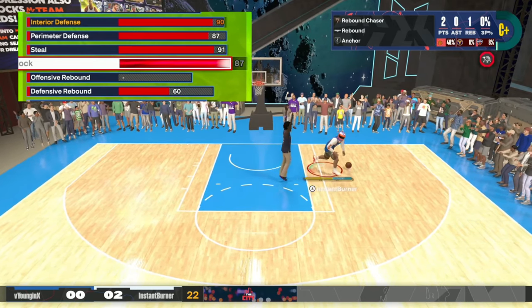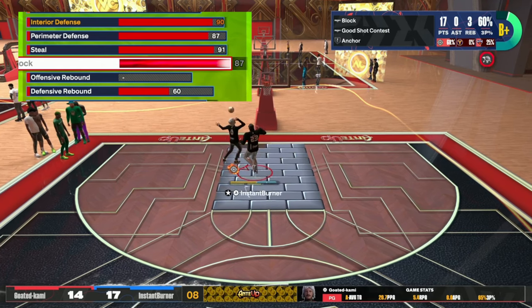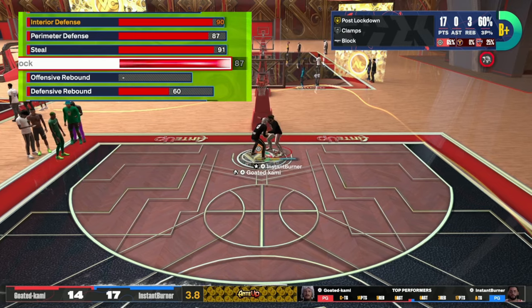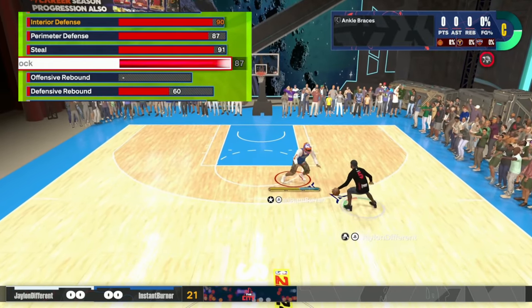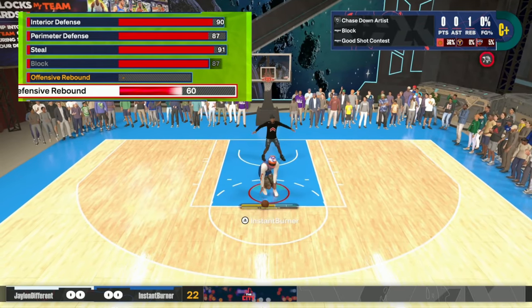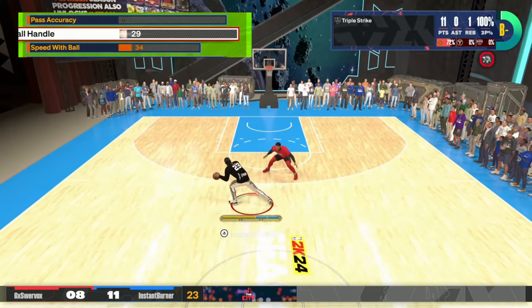For block I put it at 87. That gives you silver Anchor, silver Pogo Stick, and silver Chase Down. I had other builds with block at 81 and rarely got blocks — at 87 it's a big, big difference. For defensive rebound I put that at 60, which gives you Rebound Chaser on bronze — more than enough when playing the ones.